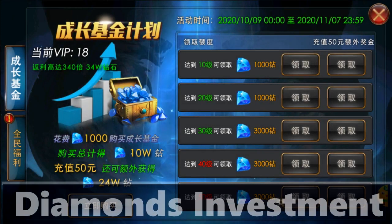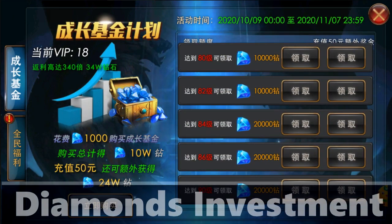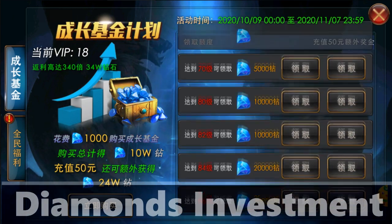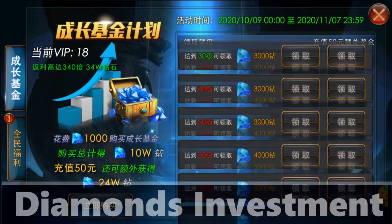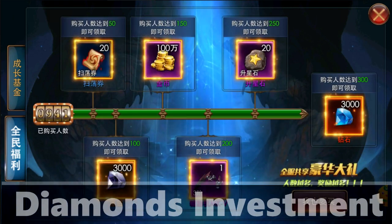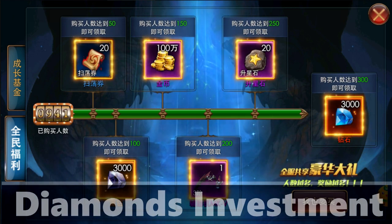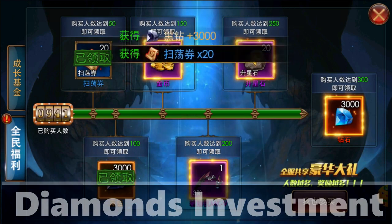The third feature is the diamonds investment feature, where you can invest your diamonds — either 12,000 or 120,000 — though I'm a bit confused about the nominal abbreviations in Chinese. What is clear is that after you invest your diamonds, you can collect them again after reaching a certain level, and it seems there is no time limit to achieve it. I think this is a feature you must use if you want to easily multiply your diamonds. Underneath the investment option, there are also free prizes you can claim once this feature is unlocked.